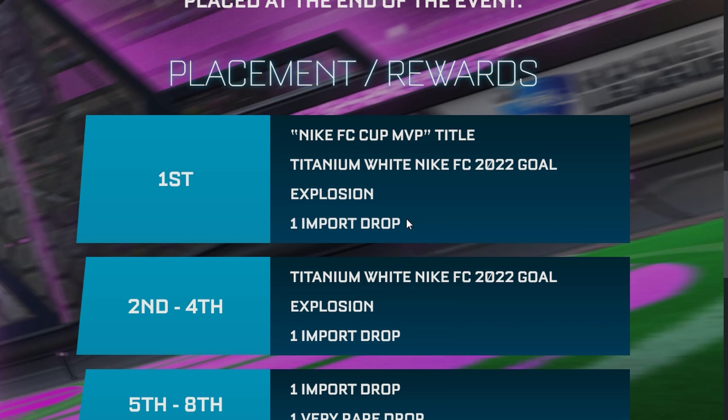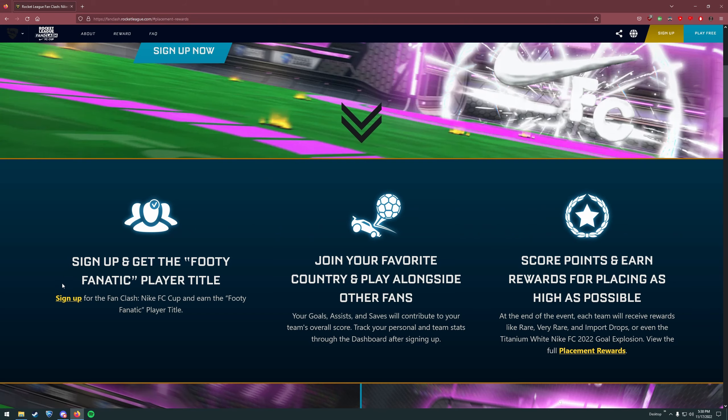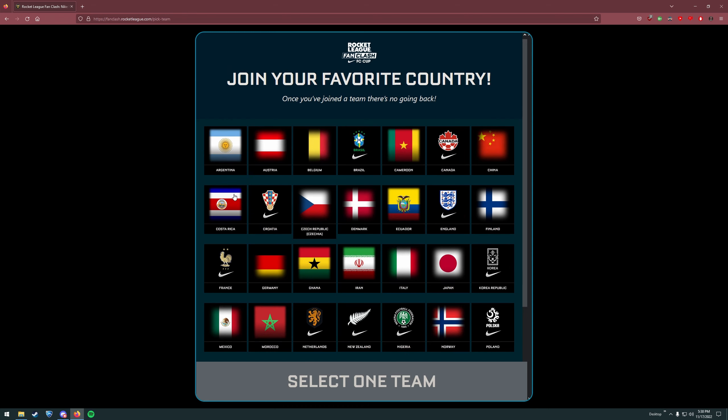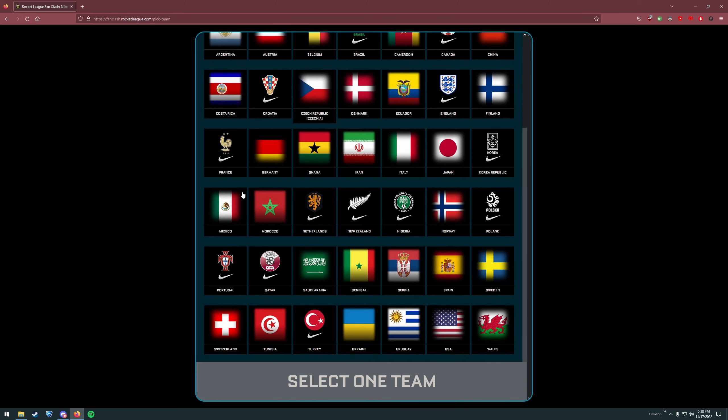First place gets a title, the goal explosion, and an import drop. Second through fourth will also get the goal explosion, which is good - because last time you had to get first place to get it. If you got second or third you did pretty good but you'd never have the goal explosion. I ended up getting it last time so I was happy, but I bet a lot of people didn't. As placements go down you just get fewer and less valuable drops.